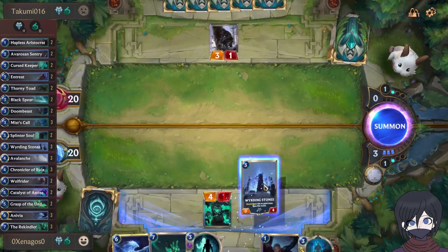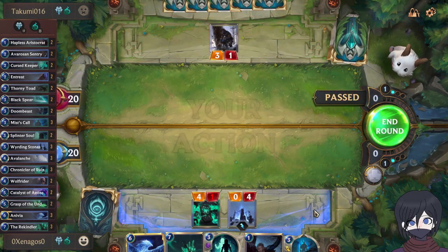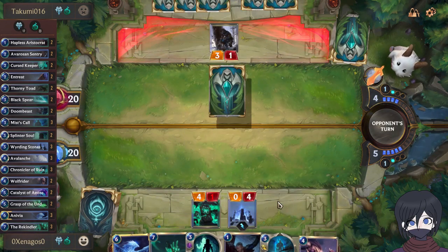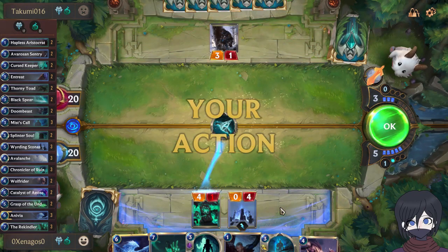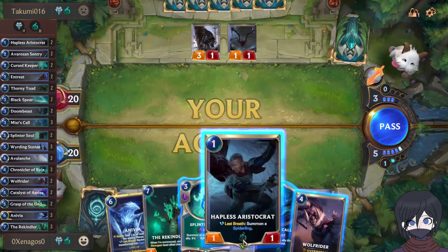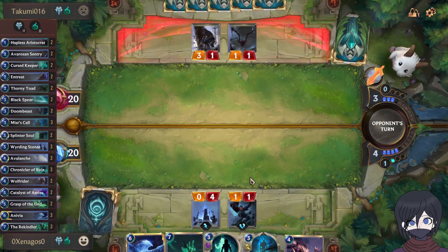It's also a nice thing to have if you can ramp up your mana, so not only do you trigger Anivia's level up but also have enough resources on hand to deal with early threats and stall to extend the game. Keep piling those recyclables, keep ramping and stalling until you can bring Anivia out.